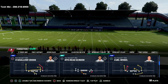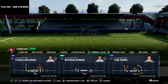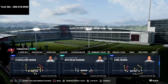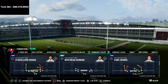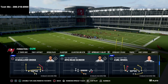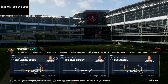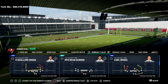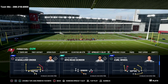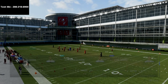Before we go too far in the video, I wanted to let you know about my text message membership. If you haven't signed up, I'd highly encourage you to do that. All you have to do is text the word Madden to 208-218-6900. Every single week that Madden 22 is out, we're going to give you a free offensive or defensive scheme — about an hour-long video, basically a full ebook guide, every single week.